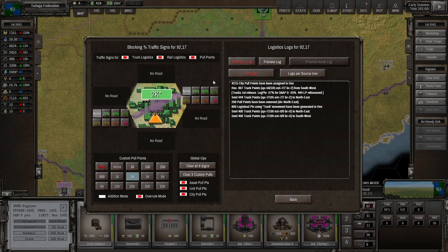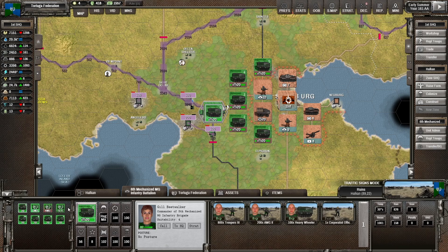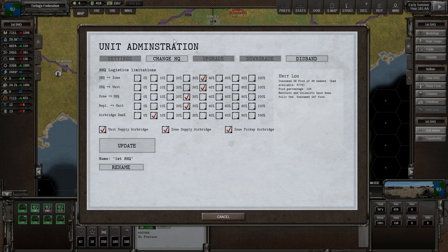In order to get the logistical pull correct on the bottom, to make sure that the farm is getting all the logistical points it needs, I add 100 logistical pull points there. I take a look at the unit administration for the SHQ.